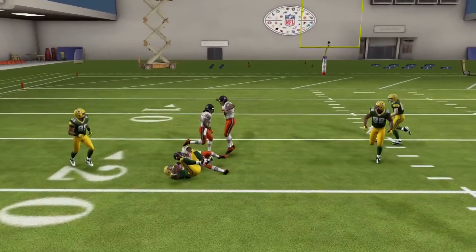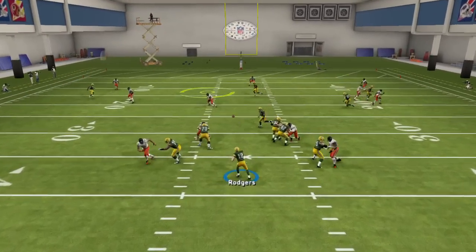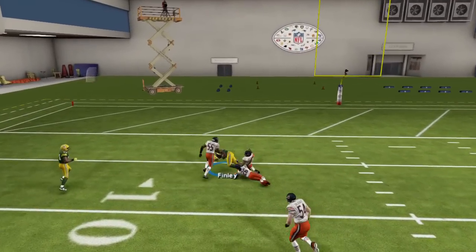In zone, if you have to user the tight end to stop it — and if they're usering the tight end, it's going to leave A wide open every time if you throw a direct forward pass.